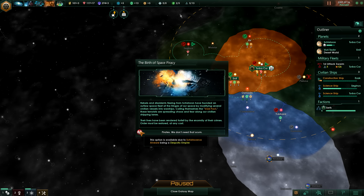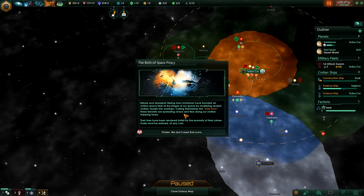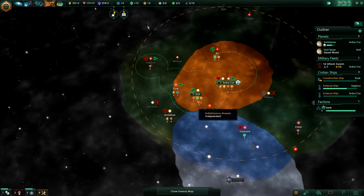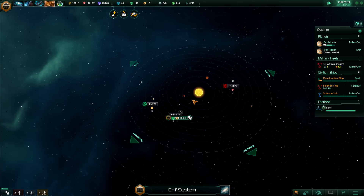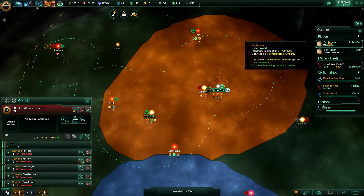Because we are a despotic empire, we have the birth of space piracy event - rebels and dissidents fleeing from Schisteron have founded an outlaw space fleet at the fringes of our space, modifying several civilian vessels into warships and calling themselves the Void Pact. These terrorists are spreading chaos and fear among our civilian ship lanes. Their lives have been rendered forfeit by the enormity of their crimes - order must be restored at any cost. We don't need that scum. They will have a system nearby that they have a little base on, so I am going to need to construct new military ships.